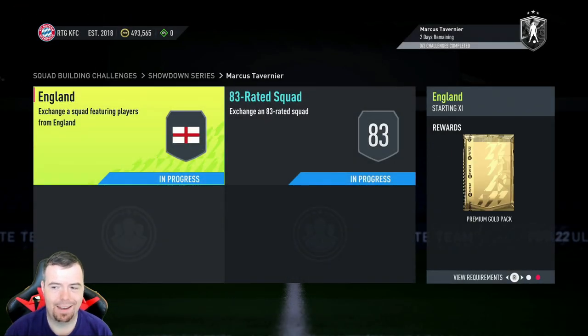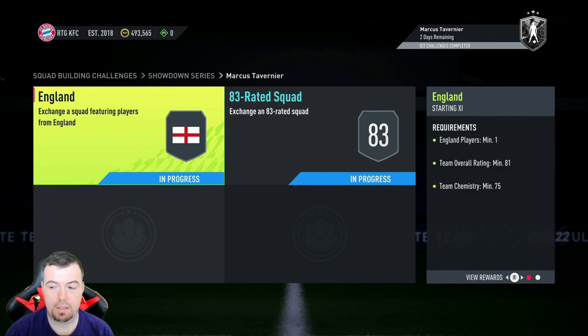The max cost is 8k, this comes to 7.8k — you'll get it done for less than 7k with bids and snipes. Happy days. You also get a premium gold pack as a reward, so this SBC is basically free — you get a 7.5k pack for roughly 7.5k spent.